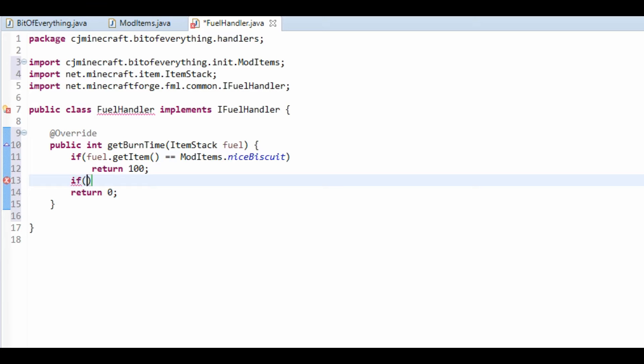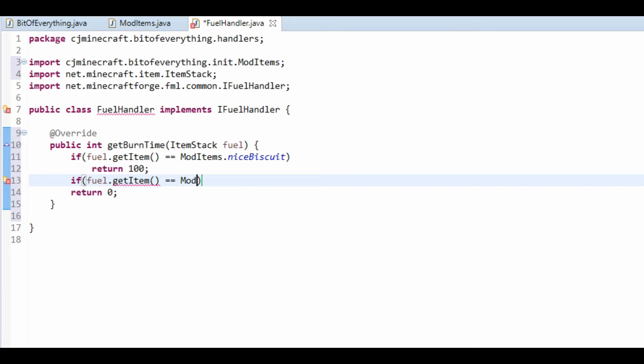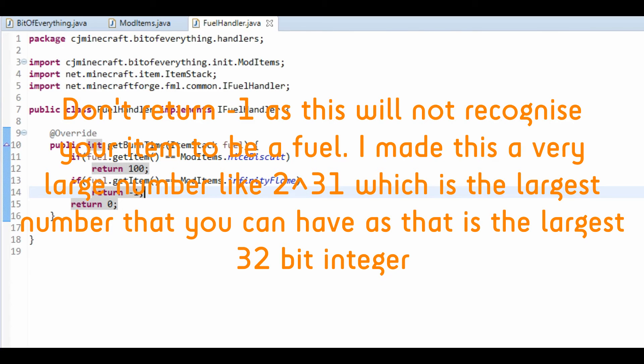We're going to do an if fuel.getItem is equal to modItems.InfinityFlame. Then what we're going to do is return minus one, which means that it won't stop burning.